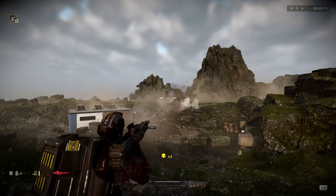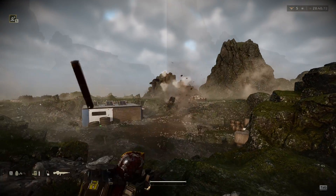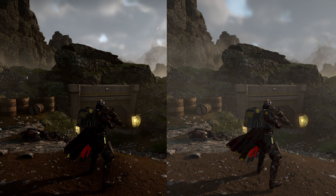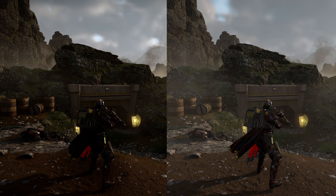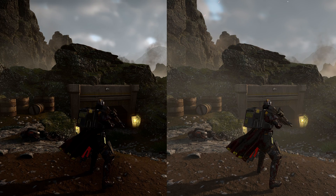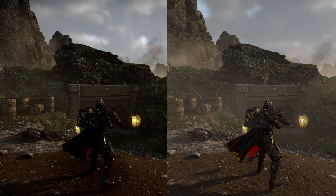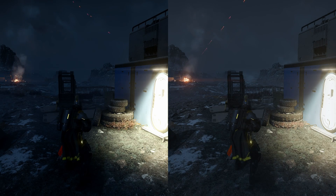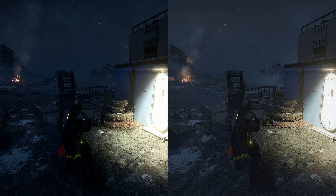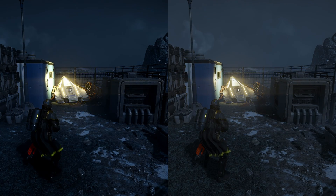Here's a comparison between the vanilla game versus ray tracing and all our other lighting tweaks. It's a pretty substantial difference, and with the in-game bloom turned on, point lights really pop. Here are two more comparisons between the vanilla and Reshade — once again, the new lighting actually looks like nighttime, and the point lights have more pop.